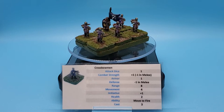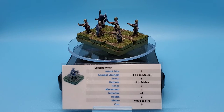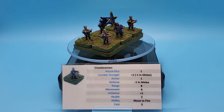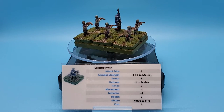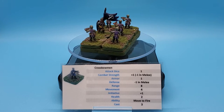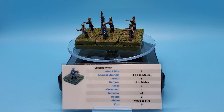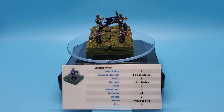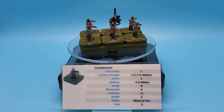Range is eight — here's where they actually suffer a little bit compared to archers. Archers have a range of 12; crossbows have a shorter range but pack a harder punch. Movement: four inches, typical infantry movement, four inches per movement action. You can move up to twice in a turn for eight inches. Initiative bonus is plus one, so even though they're not meant to be in close combat, crossbows do have at least an initiative bonus of plus one when rolling to see who goes first in melee.